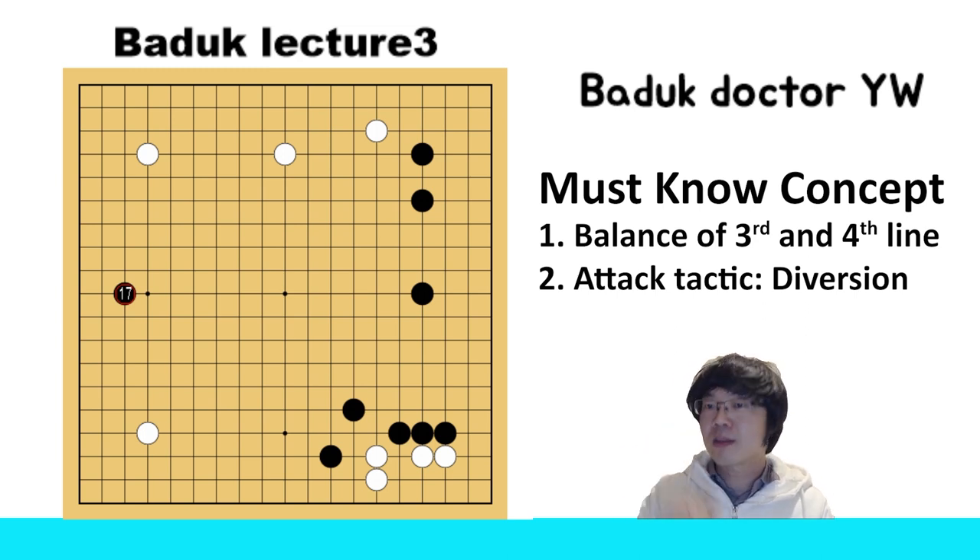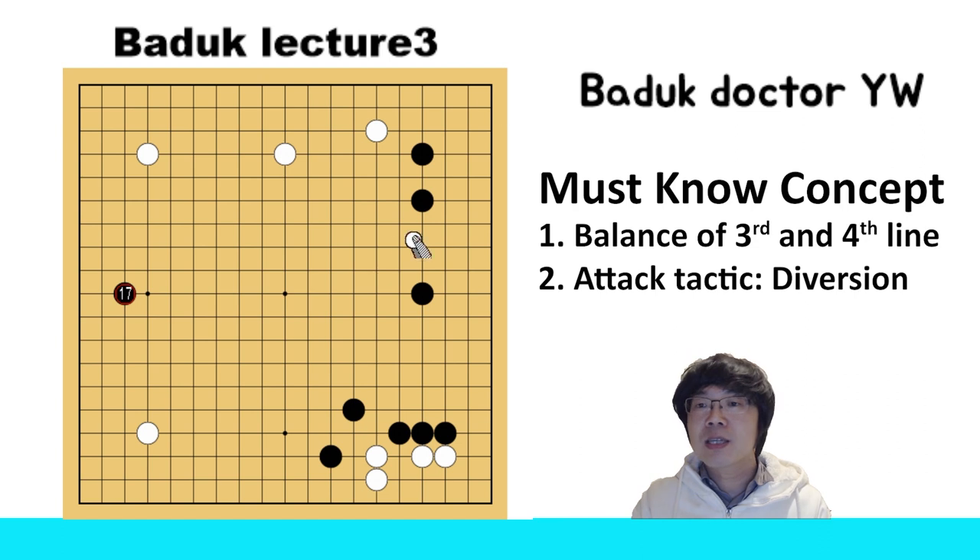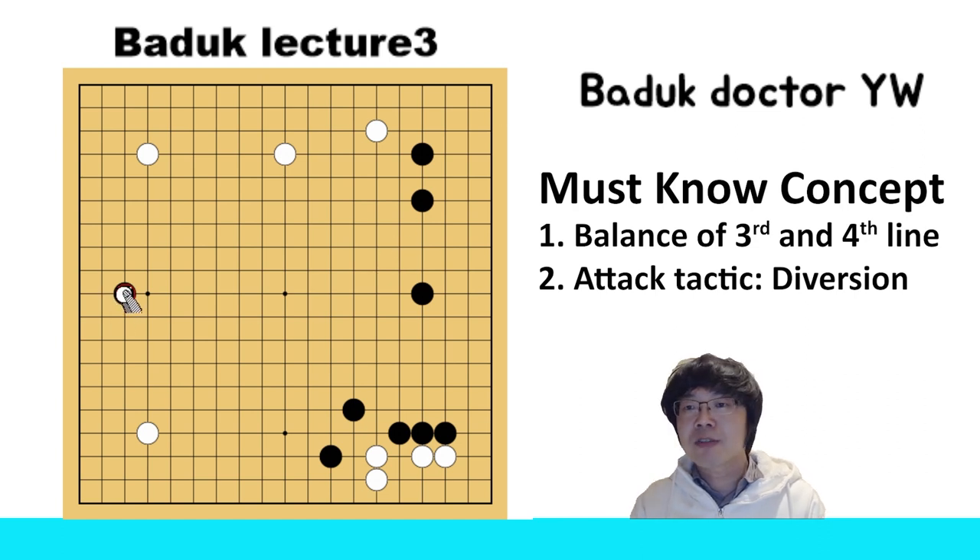Black's position is a little bit different. Now you can see at the right-hand side. Black is trying to make a big shape at the right-hand side. I'm gonna tell you how it happened. Black played the three stars, then white approached, black pincered, and it was one of the normal joseki, and then white went to the biggest point on the upper side.